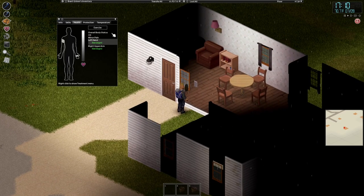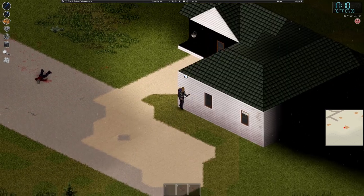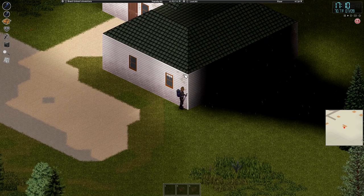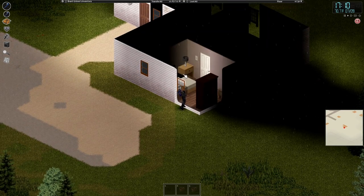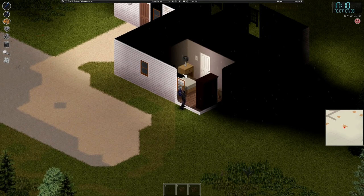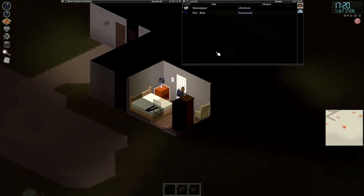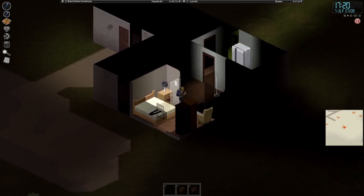My hands are perfectly fine — what are you talking about? I'm gonna smash a window in case a zombie comes and kills me so I have an escape route. Let's get in here. I don't need to close that yet. I don't think there are any zombies but just in case.